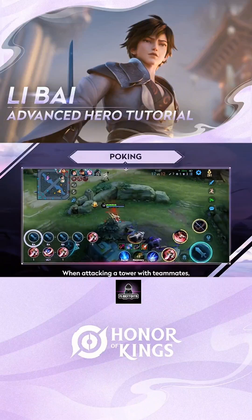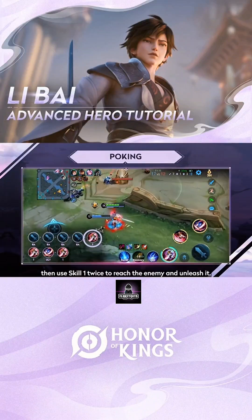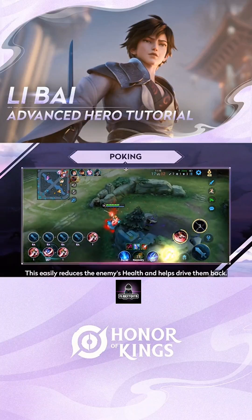When attacking a tower with teammates, use minions or monsters to unlock the ultimate. Then use Skill 1 twice to reach the enemy and unleash it. After that, use Skill 1 a third time to flee. This easily reduces the enemy's health and helps drive them back.